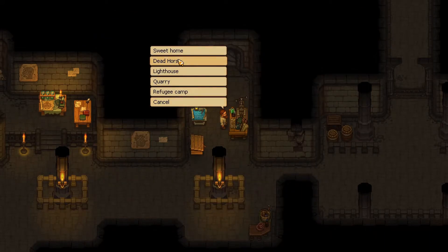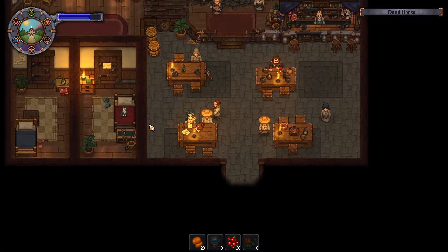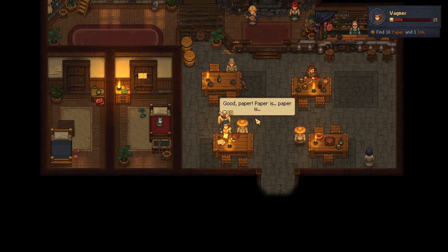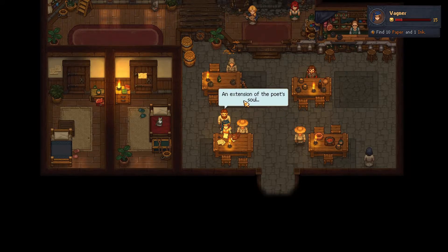Let's head over to the Dead Horse. Hello, my friend. No — no. We bought the wrong thing. No. Well anyway, here's the paper. Good paper. Paper. Is paper. Is an extension of the poet's soul? Nah, let's assume there is nothing poetic about paper.